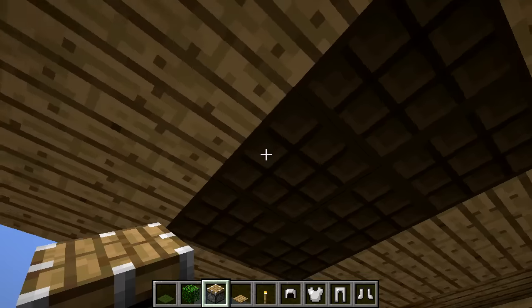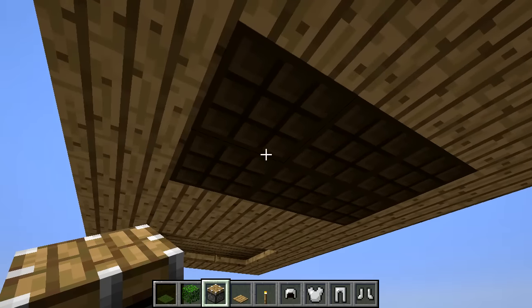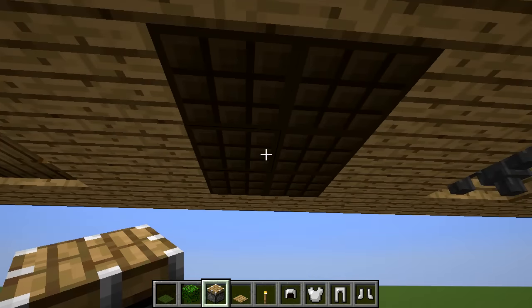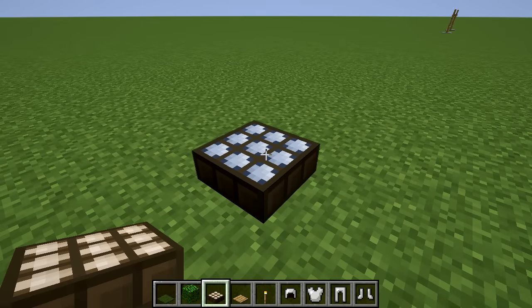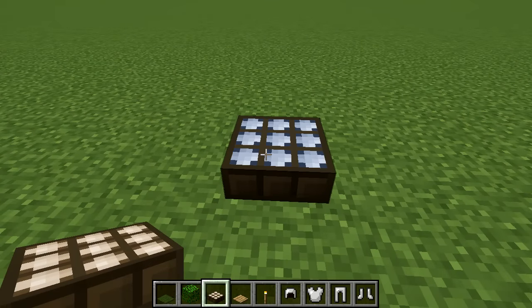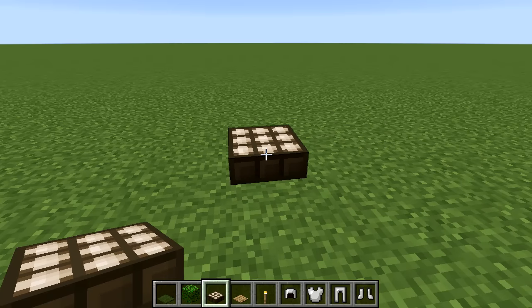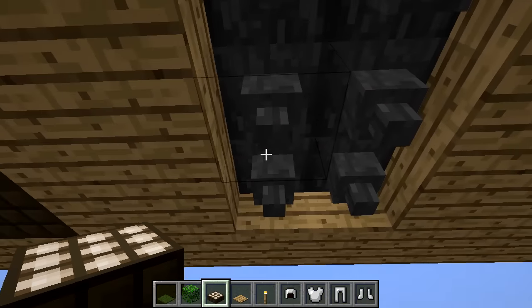Daylight sensors make a beautiful ceiling pattern and are completely transparent to light. They come in two color variants so you can play around with combinations. I think they're harder to work into building walls, so I'd stick to using the underside texture for ceiling applications — they really do make a great pattern.